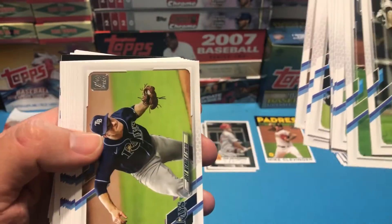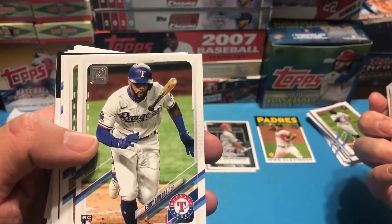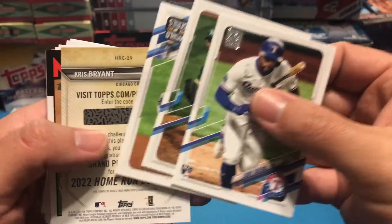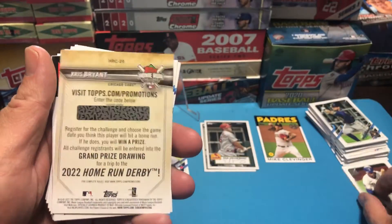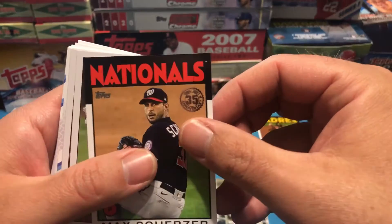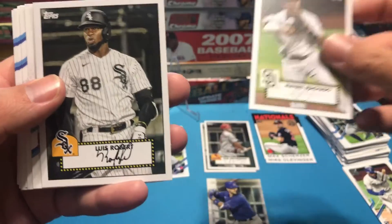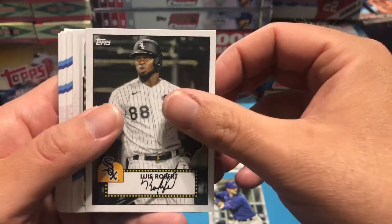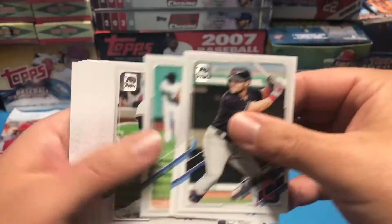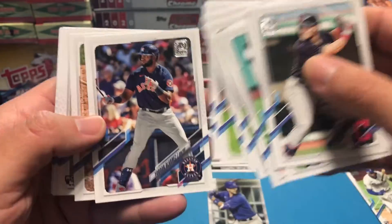Lots of base cards, trying to find some of those 50 rookies out of the set. The Oscar Taveras rookie card. Home Run Challenge card — Kris Bryant. A 1986 insert — Max Scherzer. A 1952 insert — Manny Machado. A 1952 insert — Luis Robert. Eloy Jimenez. Rafael Devers. Yordan Alvarez.